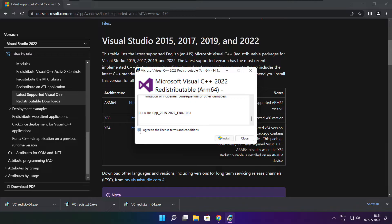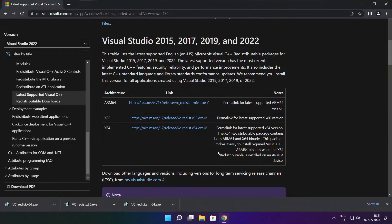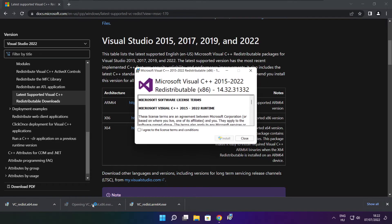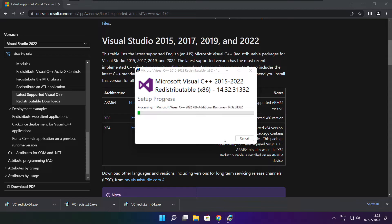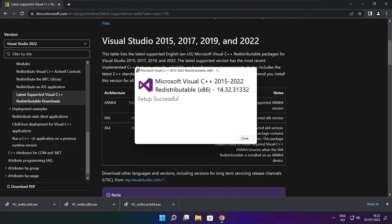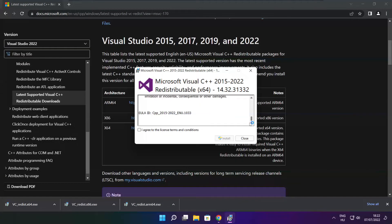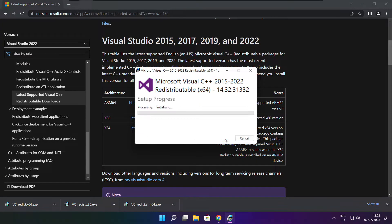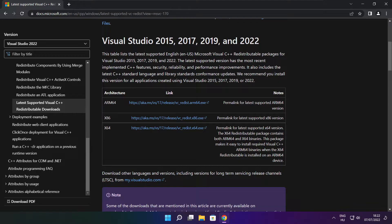Click I Agree to the License Terms and Conditions and click Install. Click Install, then click Close. Repeat for the other files. Click Close. Close the internet browser.